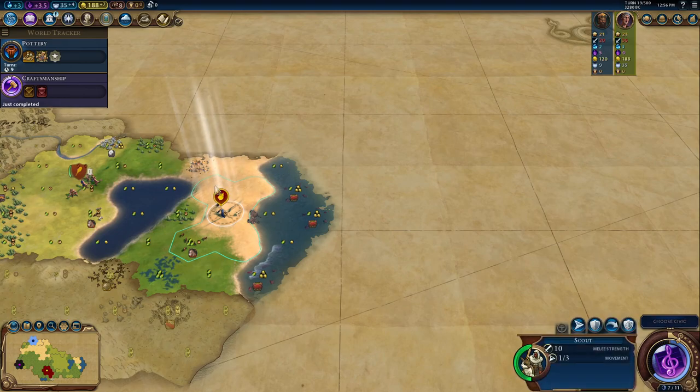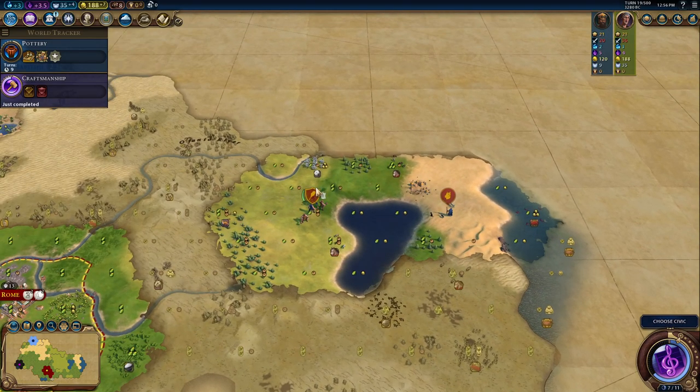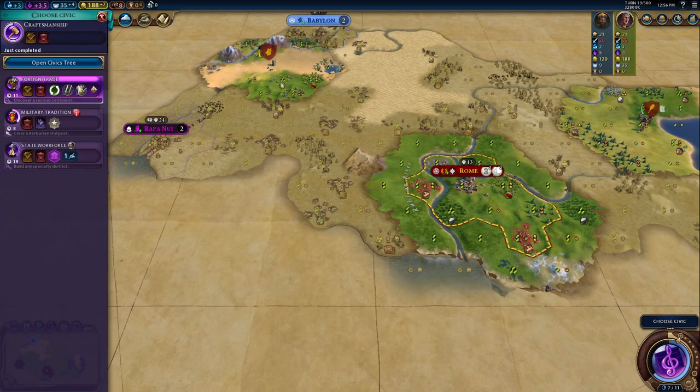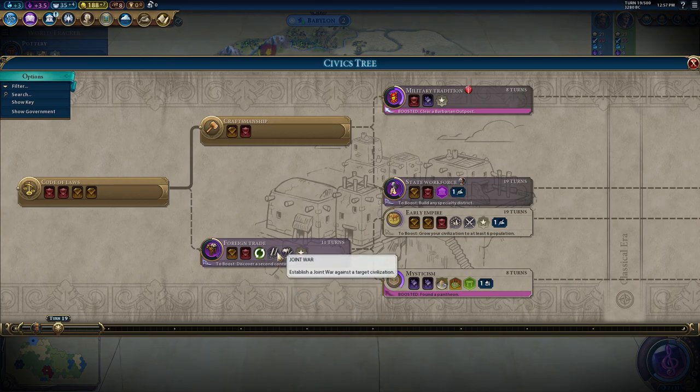There's yet another tribal village, which is always nice. For the next civic, let's grab foreign trade.